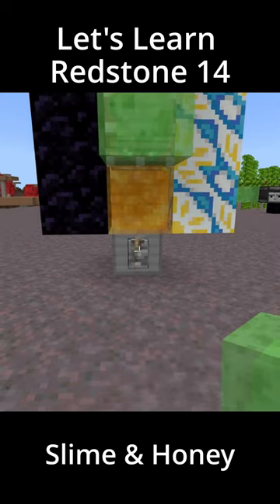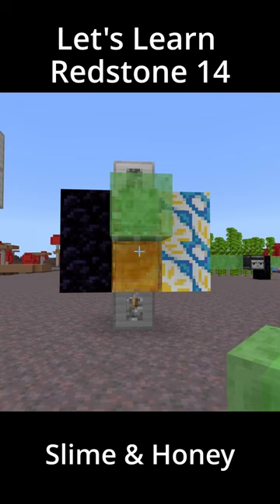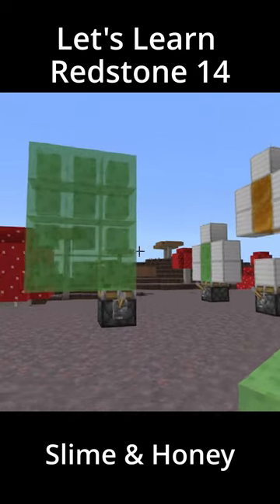Now slime and honey won't connect to each other, nor will they connect to obsidian or glazed terracotta. They also won't connect to levers, buttons, or redstone.